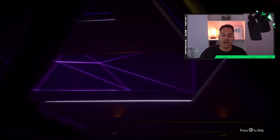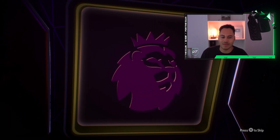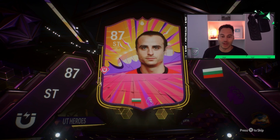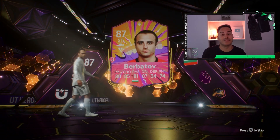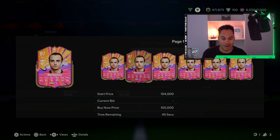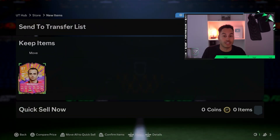Of course it's a walkout — we packed a hero striker from the Premier League. We have got Berbatov, 87-rated, which is the maximum, so I can't really complain. Is he any good in the game? I'm not really too sure. His card is worth about 55k, so it's definitely an L, but he could slot into my squad if he's any good.